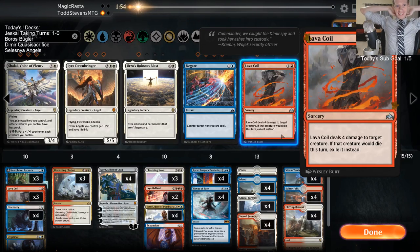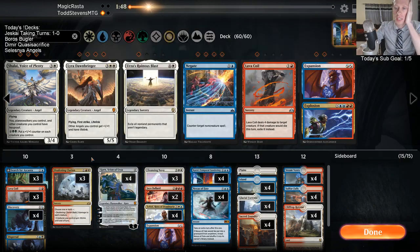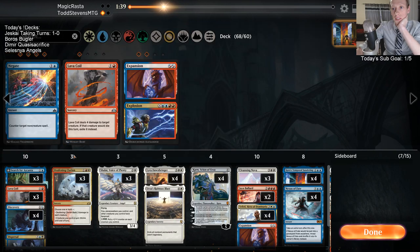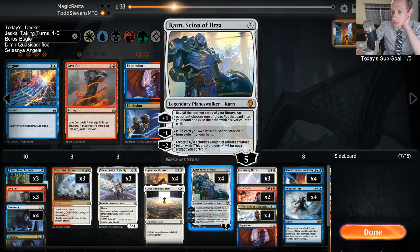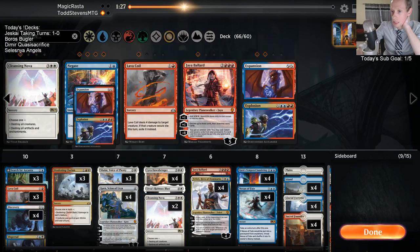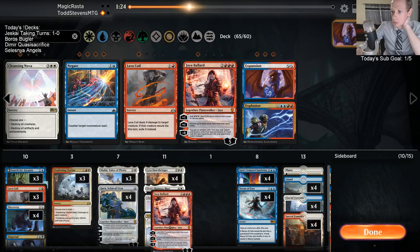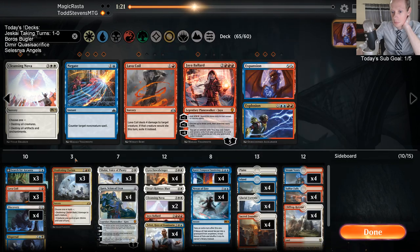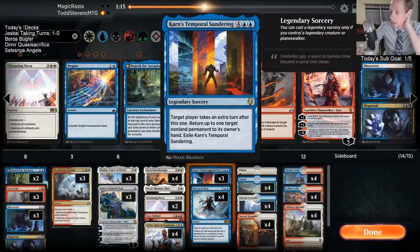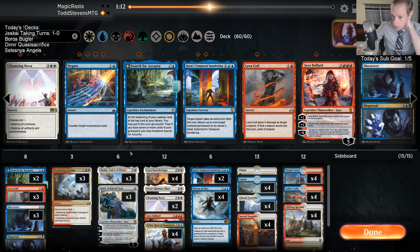That's game one! It looked pretty bad for us there, but we drew that sixth land to be able to Temporal Sundering when we had Karn in play and kind of went on from there. So we won with the Angels. We're going to trim one Jaya, trim one Cleansing Nova, take out Explosion, take out one Search, one Discovery, one Karn, one Temporal Sundering, another Temporal Sundering.